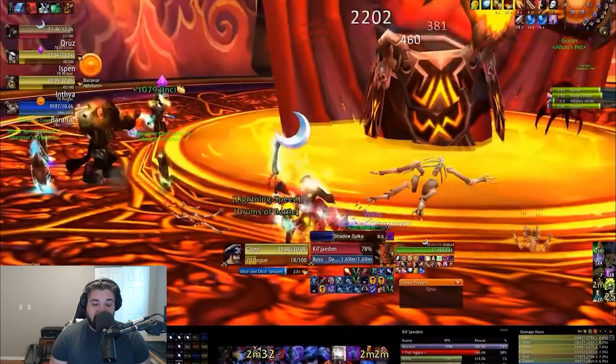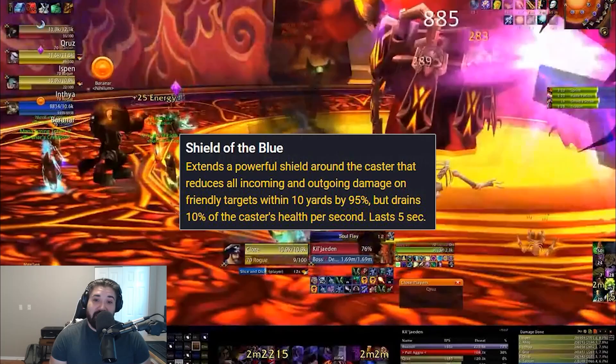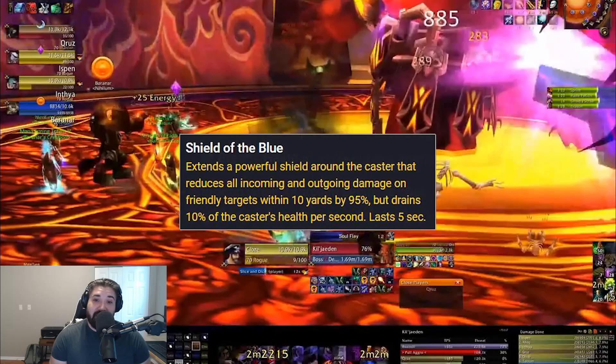Flame Dart Explosion hits everyone for fire damage and applies a move speed slow, but there are orbs scattered around the room that allow you to control a blue dragon with the following abilities: Breath Haste, which grants immunity to effects that reduce movement speed — countering that Flame Dart Explosion slow — and Shield of the Blue, which reduces all damage taken within 10 yards by 95%. There's also Blink.